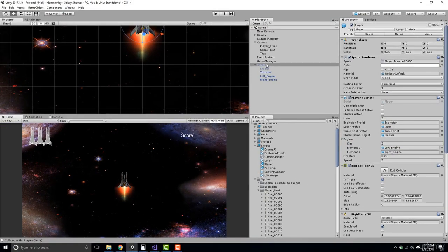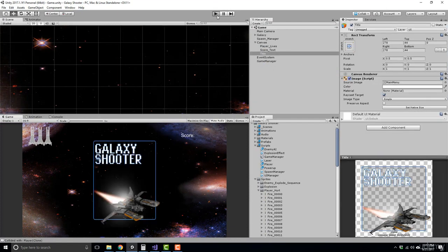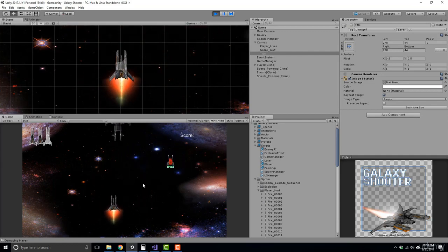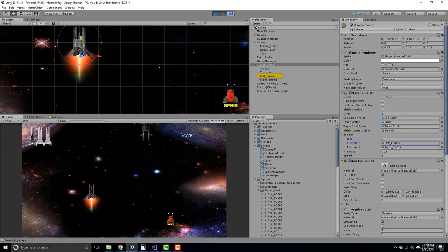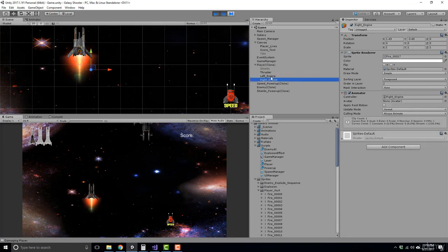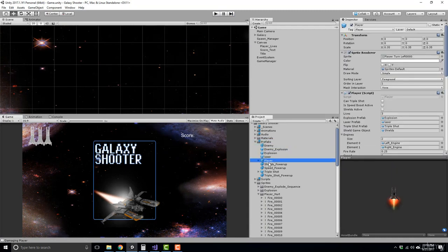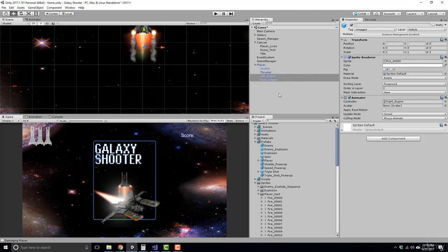Save the script, apply your prefab so changes get made to the project view model, remove it from your scene, add the title image back, and save the scene. Run the game — we should have engine failures every time we get hit. We lost a life but no engine failure, not sure why. Clicking on the player — we have the left engine and right engine. It looks like the sprite renderers were accidentally turned off. Make sure the sprite renderers are on for both the left and right engines.